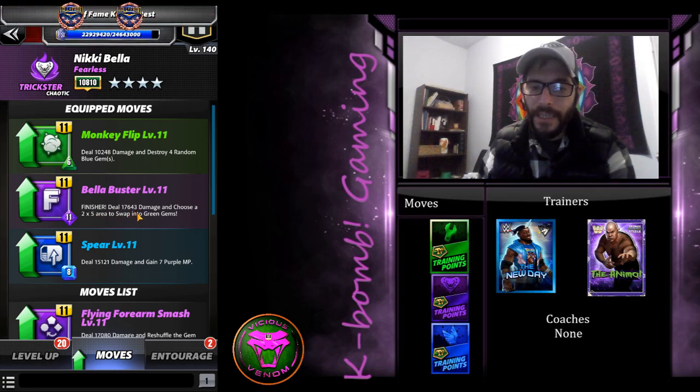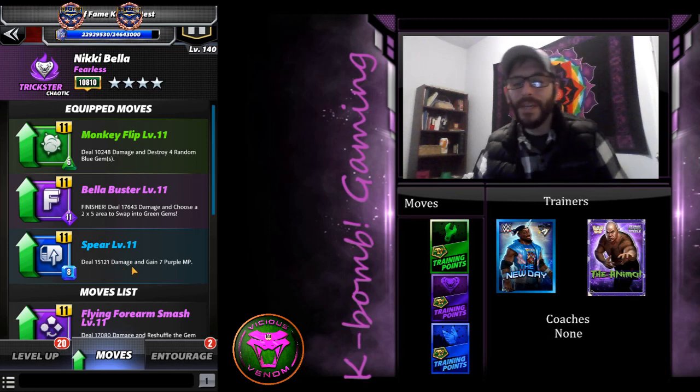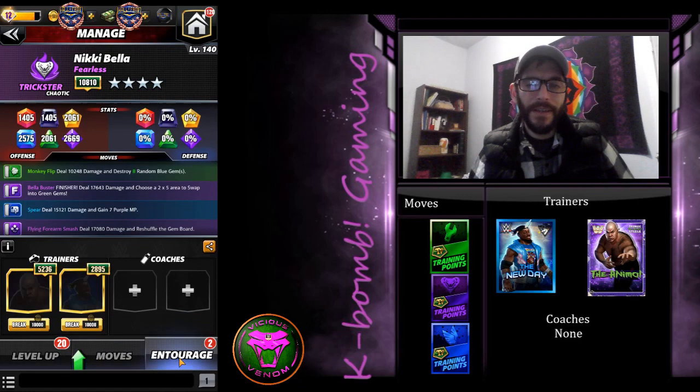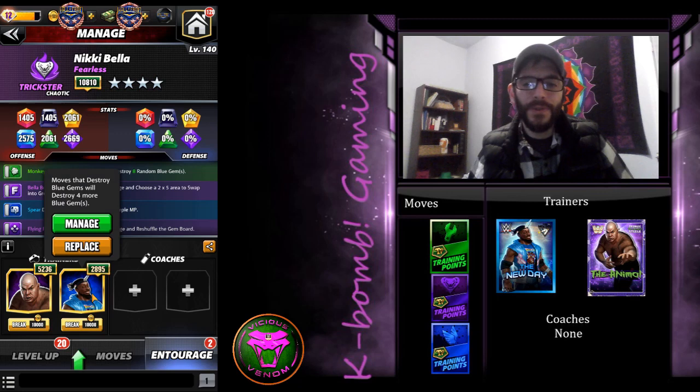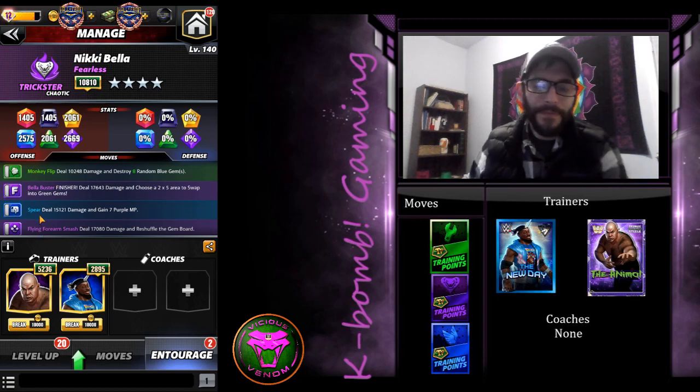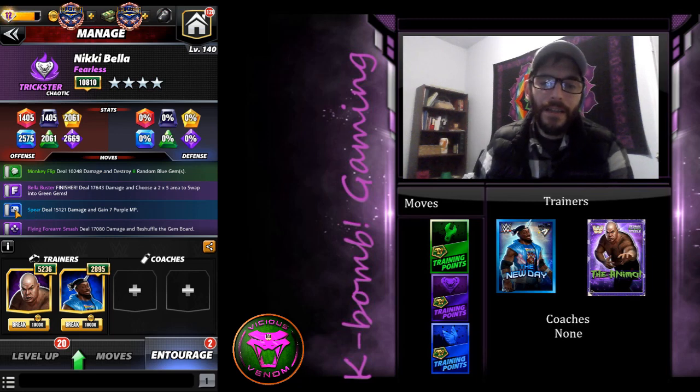The finisher deals seventeen thousand six hundred forty-three damage and lets you choose a two-by-five area to swap into green gems. And the spear deals fifteen thousand one hundred twenty-one damage and gains seven purple MP. With George Steel and Kofi on the team, Kofi's moves that destroy blue gems will destroy an additional four more blue gems. So with Steel, I've got the monkey flip ready to go turn two, and that's going to destroy eight random blue gems on the board, which loads up the spear to gain seven purple MP — loading up the purple.